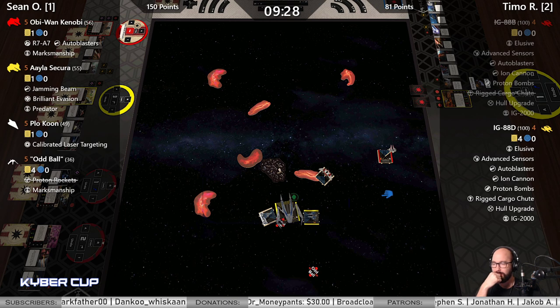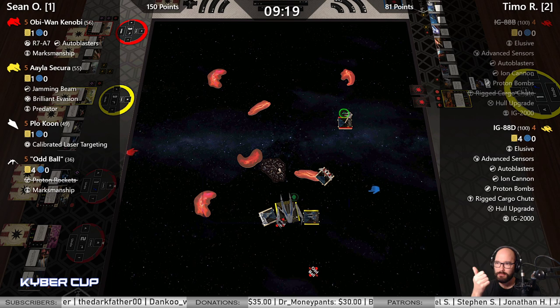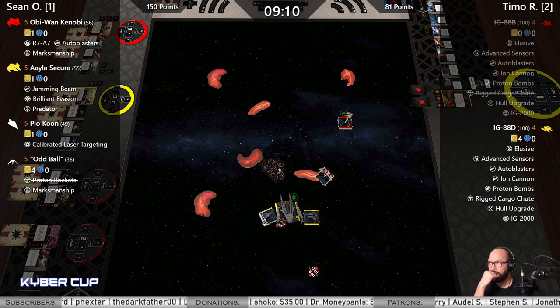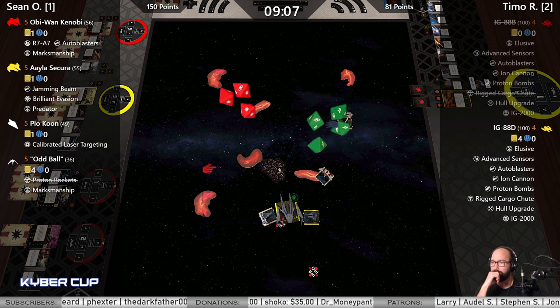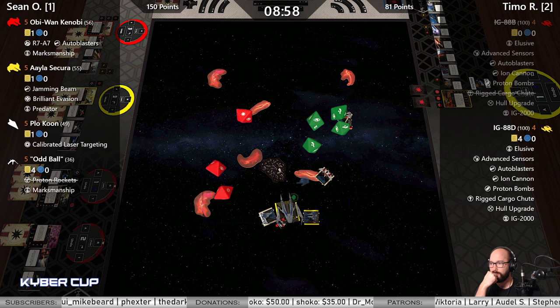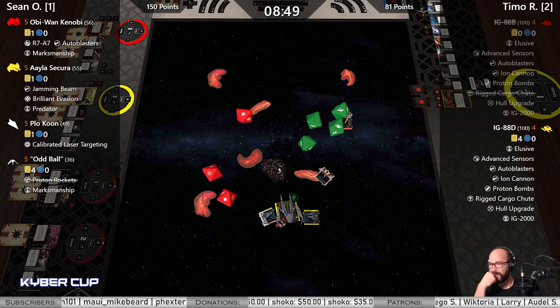Three hard from Obi, maybe a roll right. Oddball range one, obstructed, 3v4 — does have a target lock. Hit and crit — gas cloud plus the calculate should be fine. Aayla range one, four dice in the bullseye, it's a force point — you can't dodge all that. Take a hit-hit-crit, and a direct hit would kill him. It is Blinded.